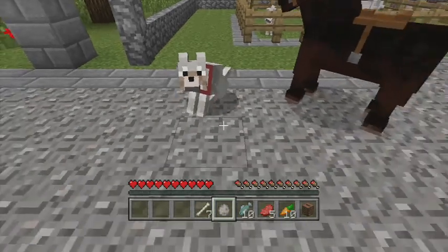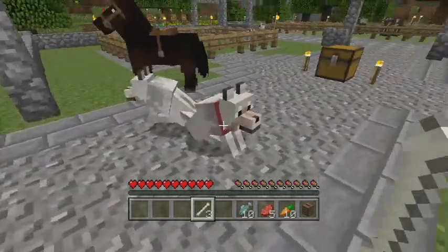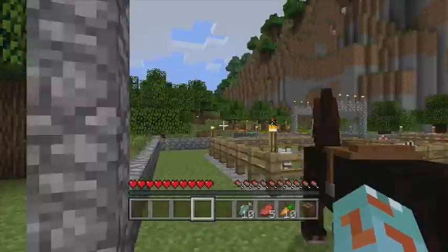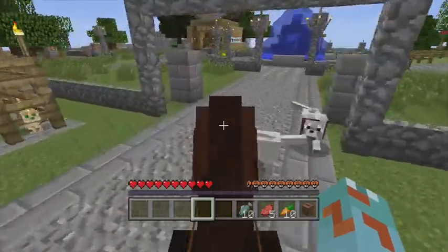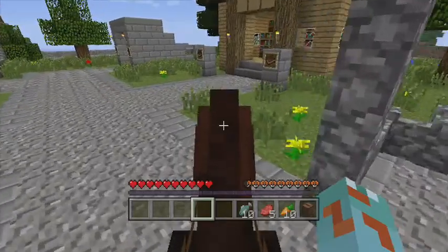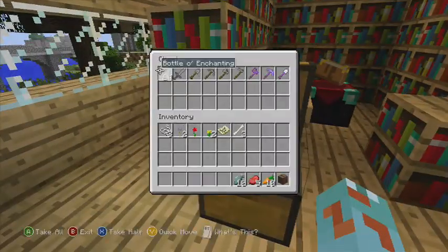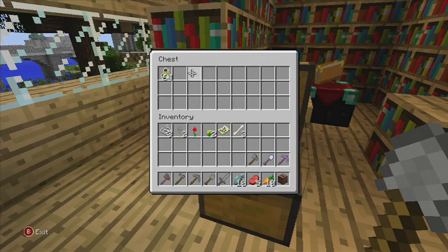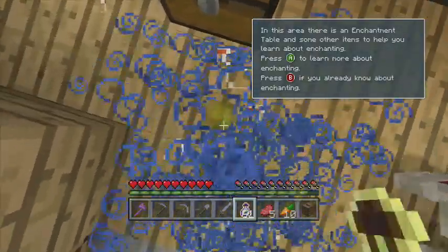Okay, so now we have two wonderful doggies that will follow us around. Let me think — we're gonna go over here and see if there's any new enchantments. Take these items, of course, but you always get your inventory full when you're doing this.